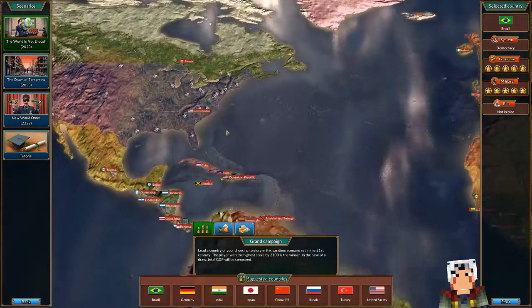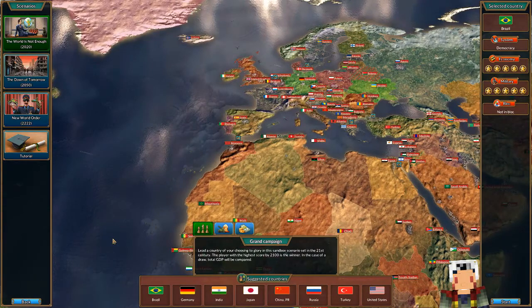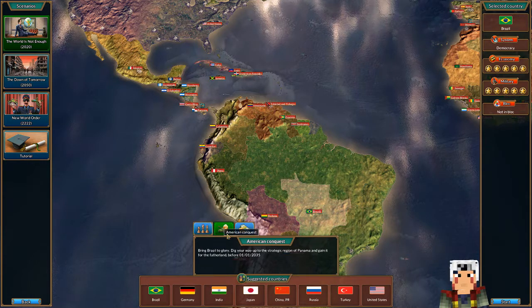Why have you won't Brazil? US, Canada, Europe seems fairly recognizable. Grand Campaign: lead a country of your choice to glory in the sandbox scenario set in the 21st century — the player with the highest score by 2100 is the winner. American Conquest: bring Brazil to glory, dig your way up to the strategic region of Panama. And what do you gain it for — the fatherland? For 2035.